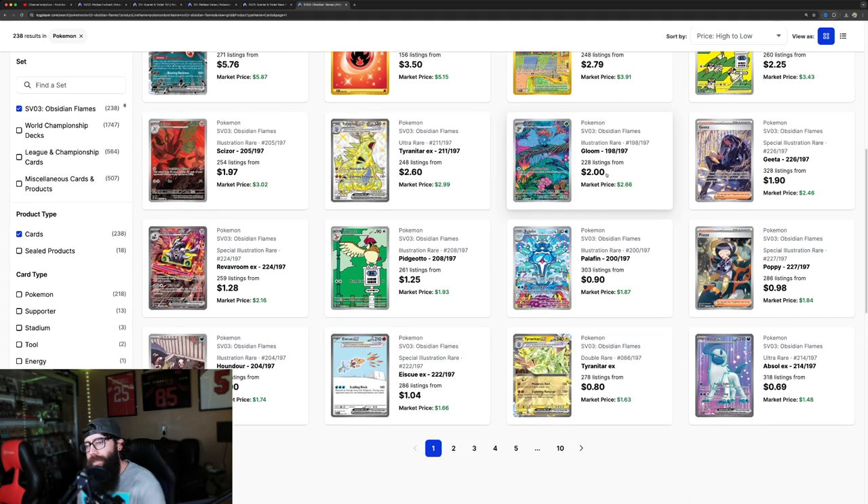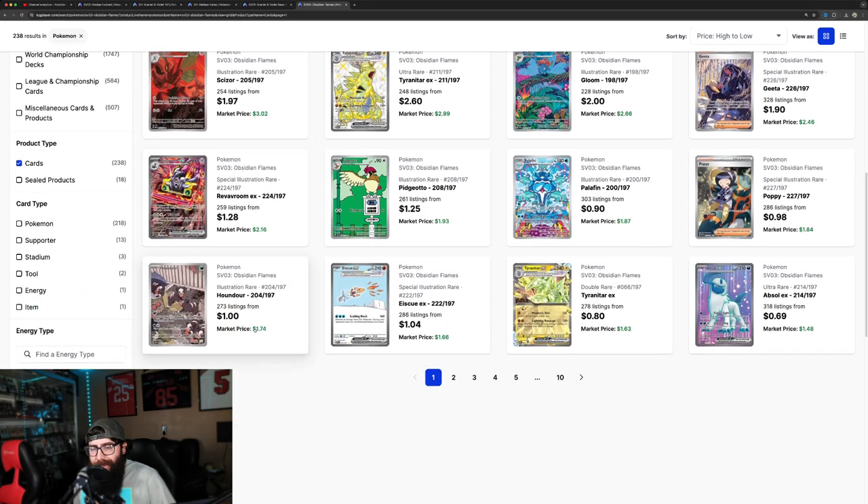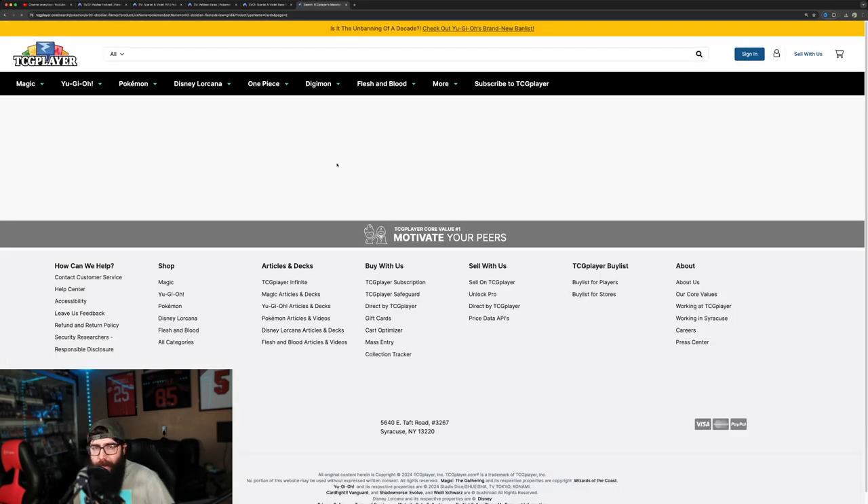Even this Gloom here, Pidgeotto — kind of same style artwork as the other one. And Scizor — he's a Gen 2 Pokémon. But Houndour at $1.74 — this is a great card. We'll see what kind of strength it has on page two.